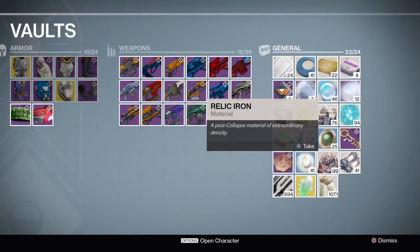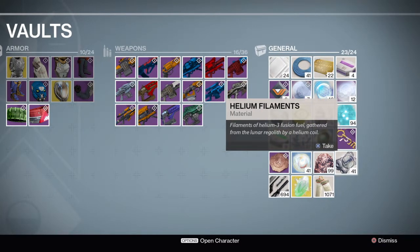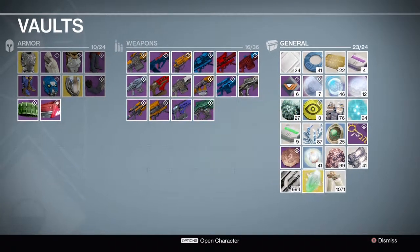This is Relic Iron — it is the material farmed on Mars, the planet with the cabal enemies. Used to upgrade weapons and gear. And this is Helium Filaments, collected on the Moon, where the hive enemies are from. Also used to upgrade weapons and gear.